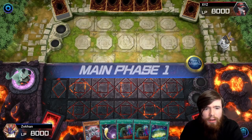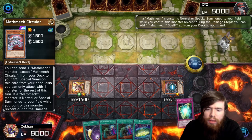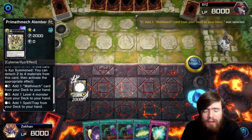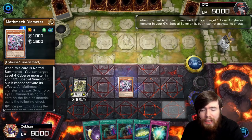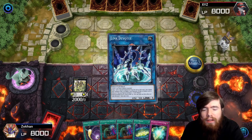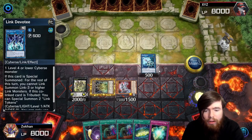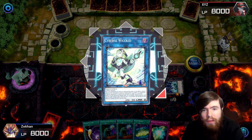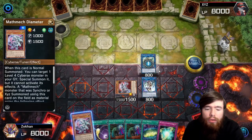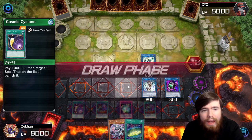We're up against a 60-card deck. Going Circular into Sigma like normal — Sigma comes out, Circular grabs Super Factorial. Alimbersion ditches two materials to grab Mathmech Diameter, which we Normal Summon and then Special Summon from the graveyard. Circular is literally a one-card combo — it's the only card you need in hand to make any of this work. All of the going-first plays are virtually identical. We set four and pass to our opponent.